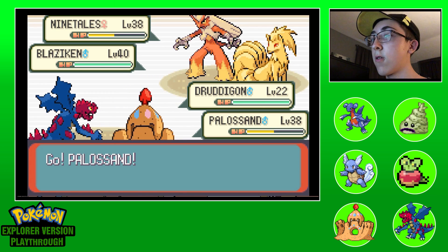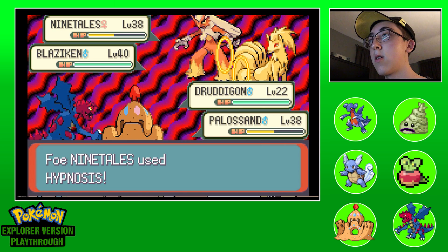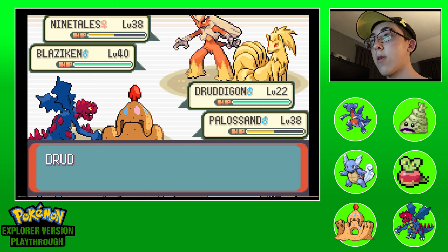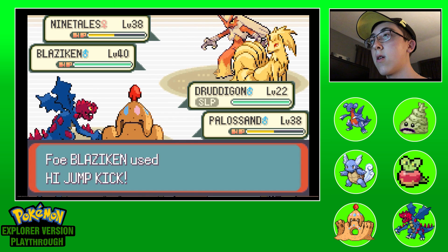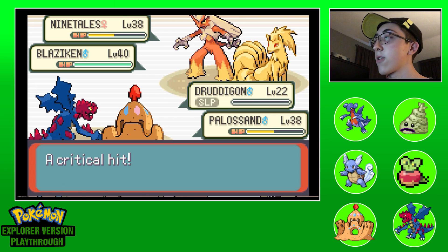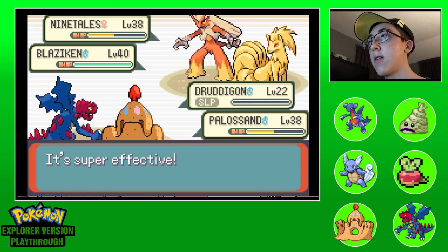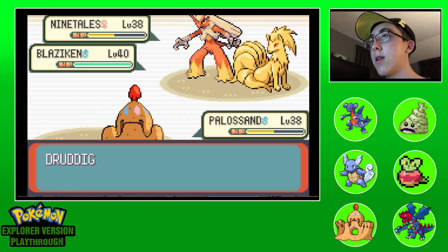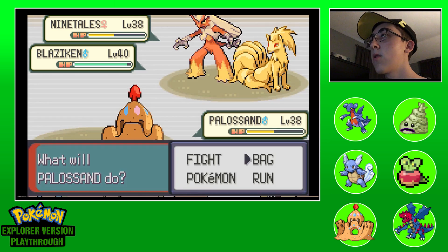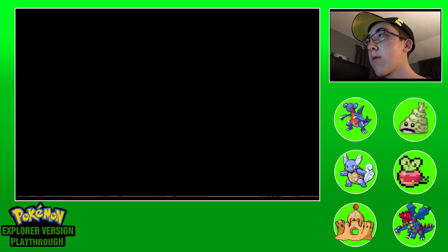At least you leveled up multiple times - can't complain about that. There's a Blaziken again - this is a really bad sign. Let's go for Palisand because it can't get hit by Ghost moves and we could trick it into doing a High Jump Kick and auto-failing. If we lose it's all on Druddigon. Pull it to sleep - he's terrible, don't want it attacking anymore because he can't hit anything. It's dead - crit too. That's gotta hurt.